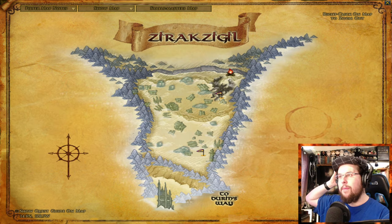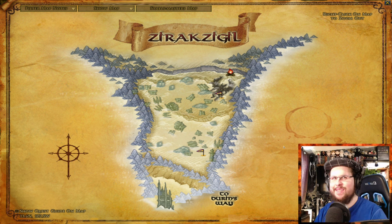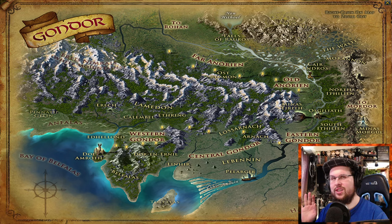You might want to go up to the top — there's a little passage out — where it goes to the top of the mountain and you can find Durin's Bane, because the Fellowship already came through, right? That's another good thing to experience.